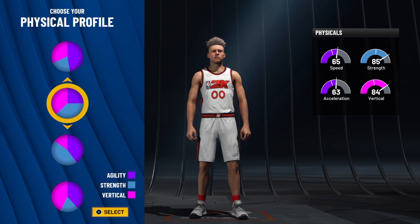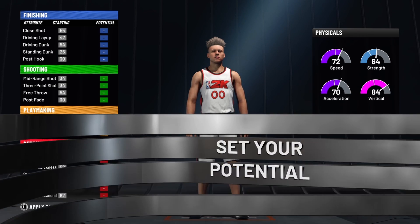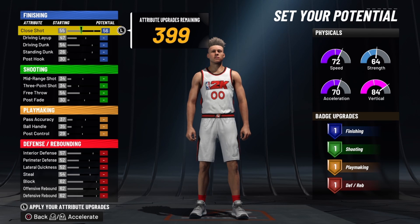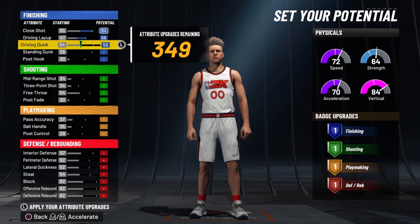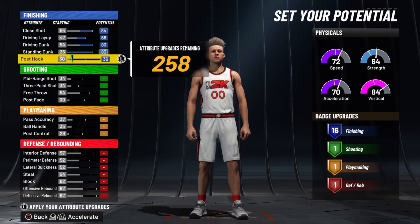For your physical profile, go down to the fourth one — it's mostly agility and vertical, I like to call it the agility-vertical profile. Click on that one. Now for your potential, this is a crucial thing. On close shot, max that out. Driving layup, max that out. Driving dunk, max that out. Basically for all your finishing attributes you want to max that stuff out to maximize your ability on finishing.